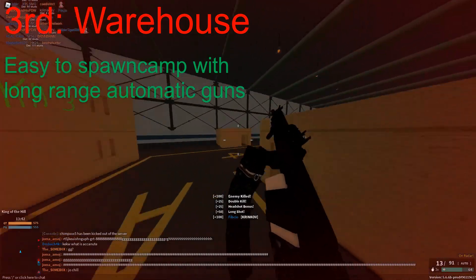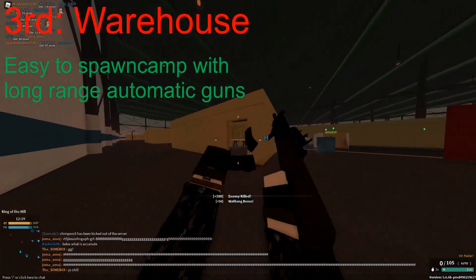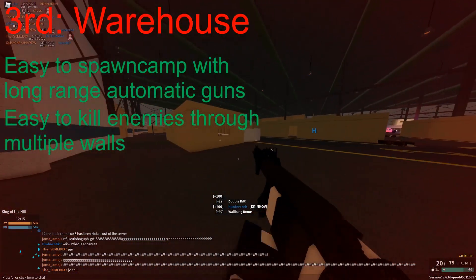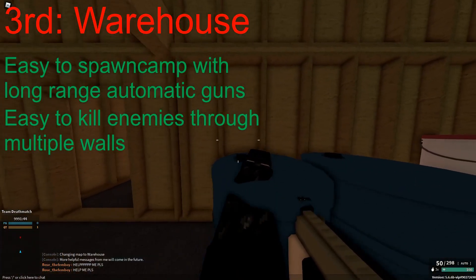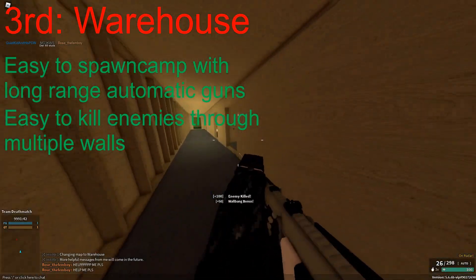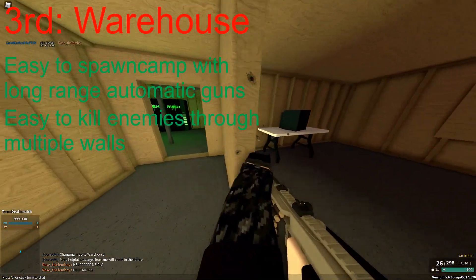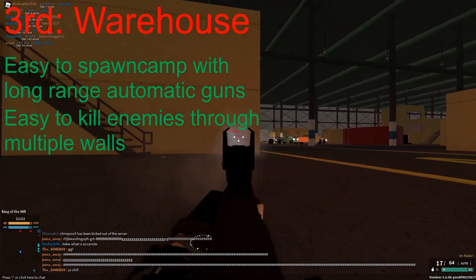Warehouse is however quite unique, as it has super thin walls, allowing players to shoot through literally like 7 walls or so, granted their gun just has a slight amount of penetration. This means that whenever someone is spotted on the radar, you're gonna just shoot through the walls whilst looking in their direction, and you're bound to kill them. So if you're good at getting wallbanks, then this map is a godsend for you, since the only real thing blocking you from shooting the enemies is actually line of sight.